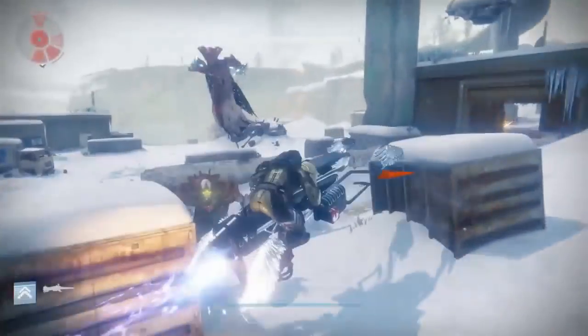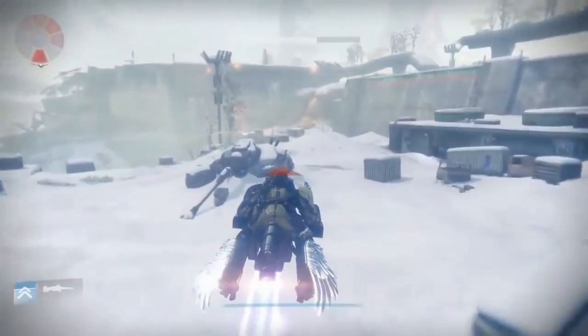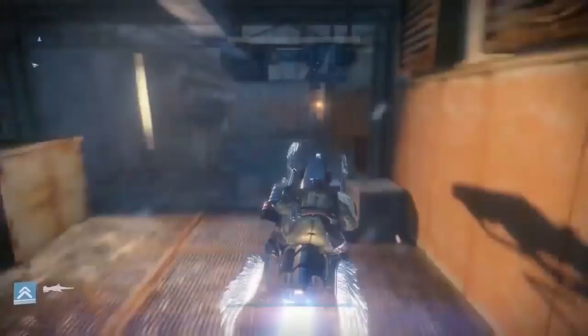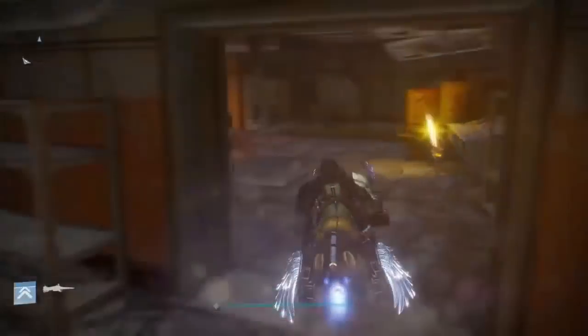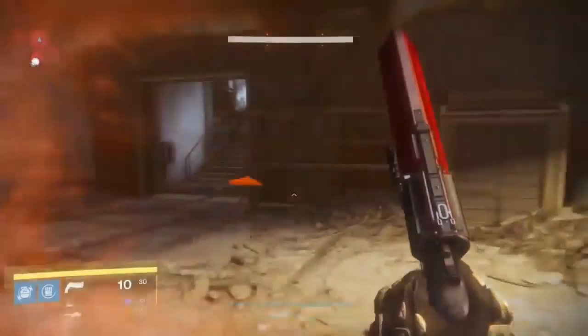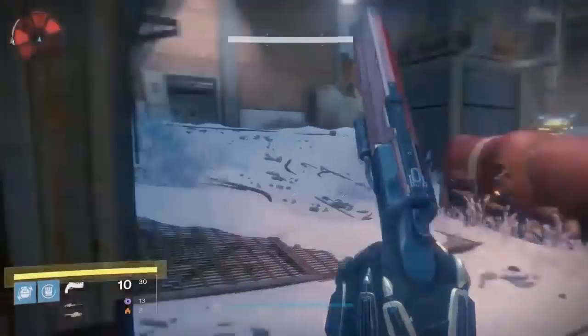Iron Lords 2.2 is going to be in Dock 13. Go past the walker tank, back into the building on the left-hand side, all the way back to the room where you would have obtained your first ship in the game — then over on the left, it will be next to the door.